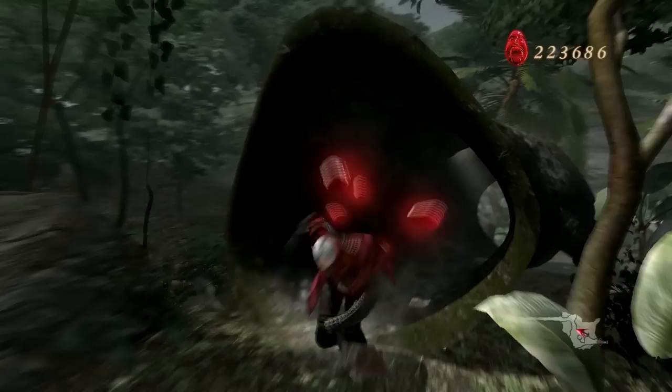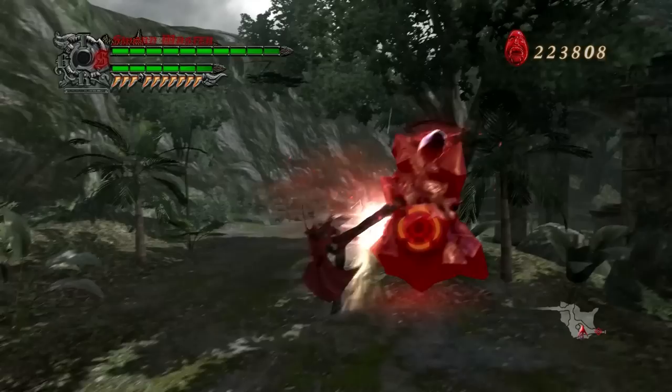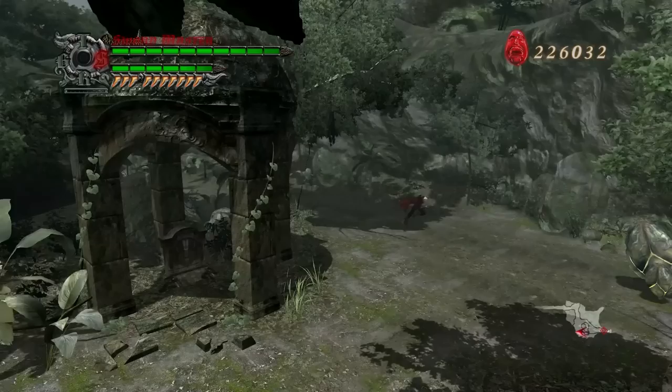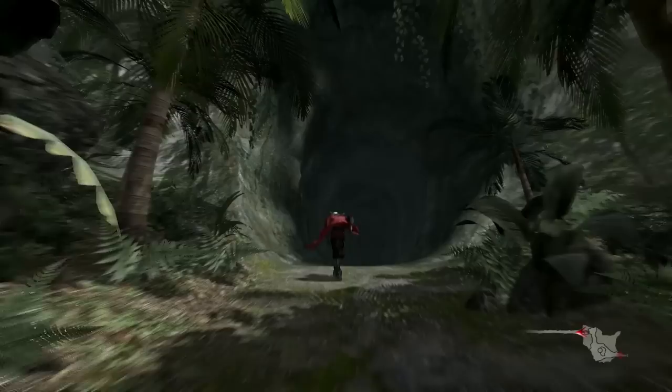There is a secret mission there. I think that is one that Nero can't do, because it involves Royal Guarding — specifically, I want to say that's the one where you have to Royal Guard five in a row, do the perfect Royal Guard five times in a row against a Mephistopheles or a Faust. It's a really, really huge annoyance, and we tend to skip the ones that are more annoying than fun.